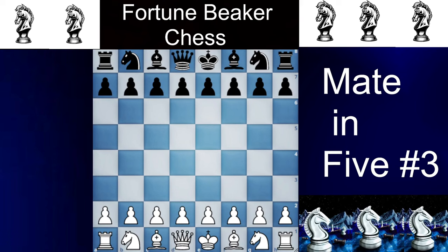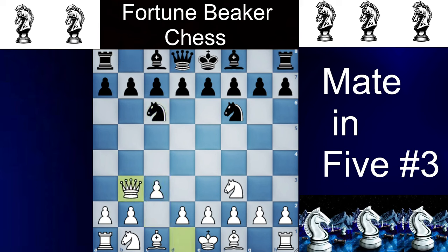Now for number 3 to happen your opponent has to be a bit drunk. You will play Nf3 and the opponent will play Nf6, and now you will play c3, opening the scope of the queen. The opponent will play Nc6 and you will play Qb3. And now they will play b6 and you will play Ng5. And if they fianchetto their bishop with Bb7, now Qf7 is checkmate.